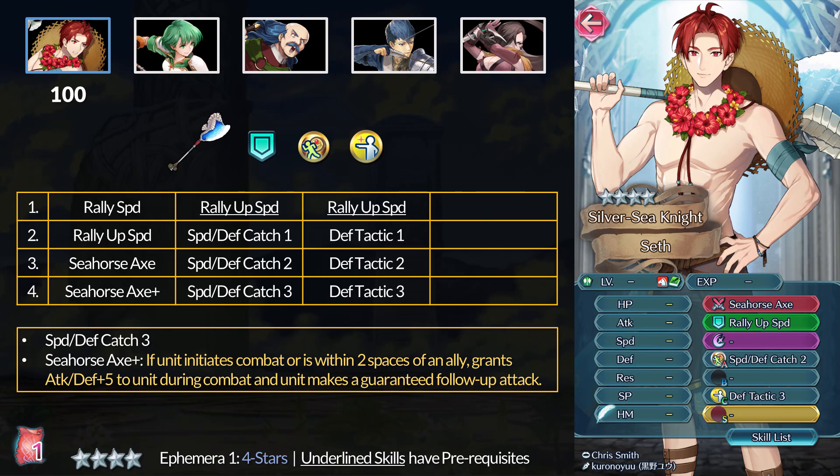Moving on to the 4-star con manuals, we have our returning Tempest Trials unit Summer Seth. Seth has some very viable skills so 100 Ephemera is a steal. At 4 stars, Seth has Rally Up Speed — not the plus version, but we don't see Rally Up variants very often. The base version is still interesting since you can buff multiple allies with plus 4 speed. The other skill Seth has is Defense Tactic 3 — not super rare, it's on Mustafa and other Heroic Grail units. At 5 stars, Seth has Speed and Defense Catch 3, a pretty decent A skill since it doesn't have positioning requirements. It's not the most common stat variant and there is only one tier 4 holder, but a Catch 3 is still valuable.